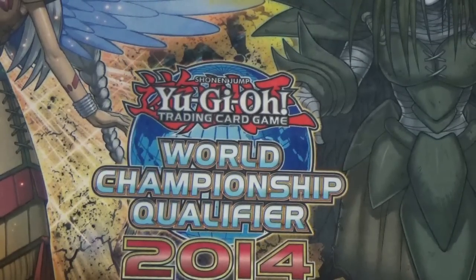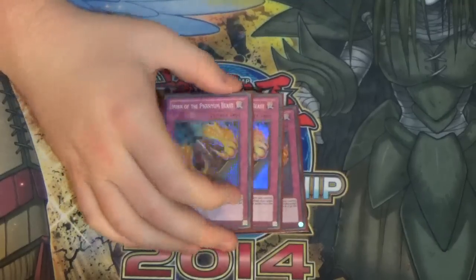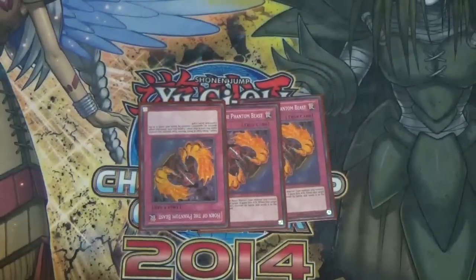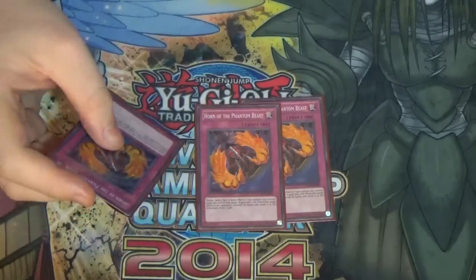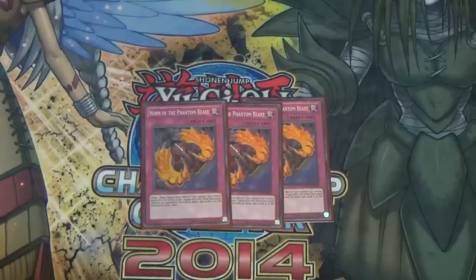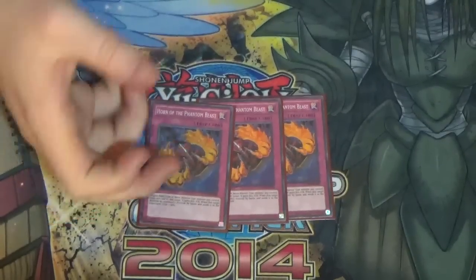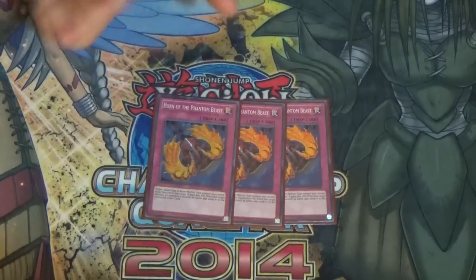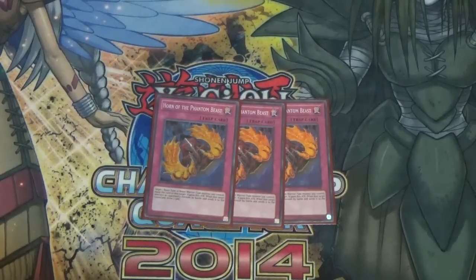Now we have 16 traps. The trap that makes the whole deck — probably one of my favorite trap cards ever besides Skill Drain — is three Horn of the Phantom Beast. Target one Beast or Beast-Warrior type monster you control; equip this card to that target — it gains 800 attack. When that target destroys an opponent's monster by battle and sends it to the graveyard, draw one card. So when they have no response, you play Horn and you plus so much — it creates so many different ways you can play the deck and forces your opponent to make unorthodox plays.